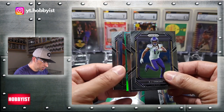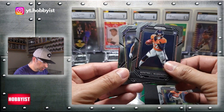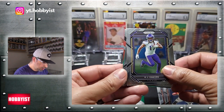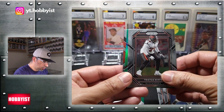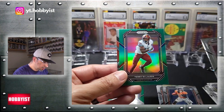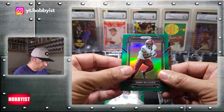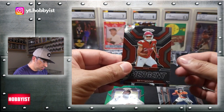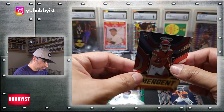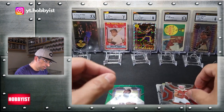Pull from the back — Montrel Washington, rookie. KJ Osborne. Tristan Wurfs. And we've got a Terry McLaren on the green. And behind that is an emergent Sky Moore — a base insert. I'll put that with the base rookies.